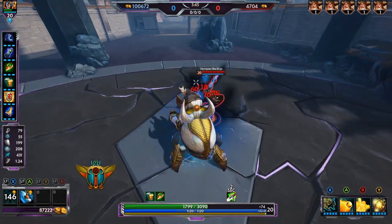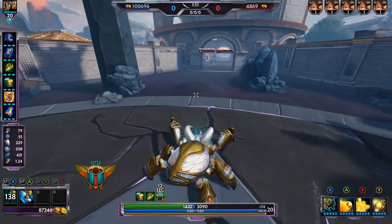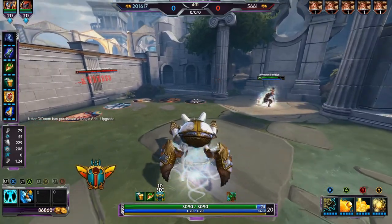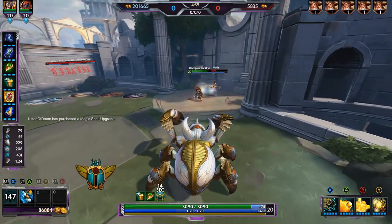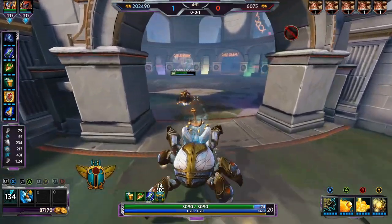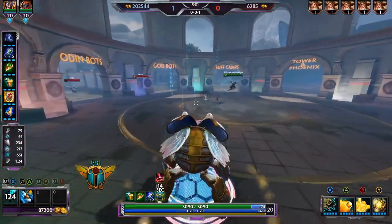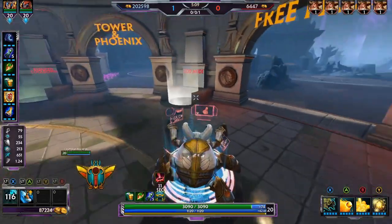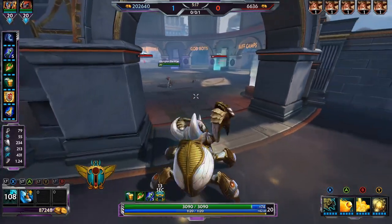That extra blue bar is the Shell — it can absorb a lot of damage and it applies to all of your teammates around you. You can apply this to a teammate and it'll block those two autos and give additional health shielding. There have been plenty of times where Shell has saved teammates. If you really don't know what to go on support or even solo, Shell is really never a bad choice — there might be better relics in specific situations, but it's never bad to go Shell.